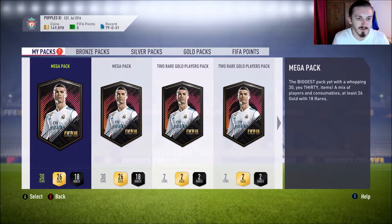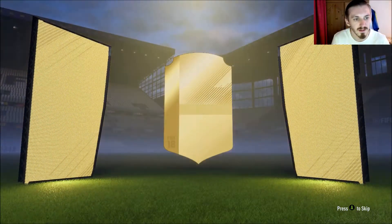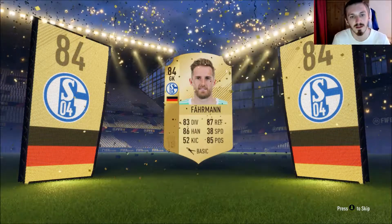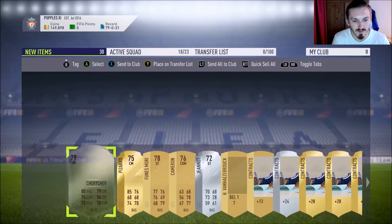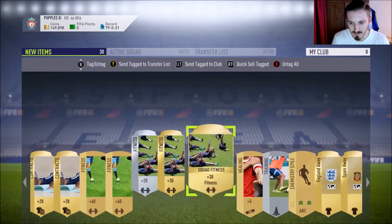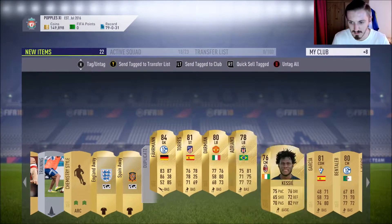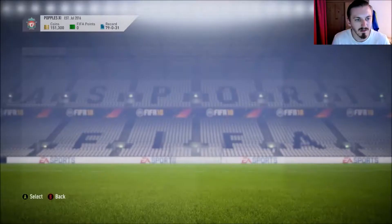Moving on then to the 2 Mega Packs - the 35k packs. If you saw last week's video, you'll know that we didn't get anyone in these - I think 84 rated was my highest. And we get boards in this one to start us off. It's going to be Forster, 84 rated. Not too bad. I think I already have him though, so I will send him to the trade pile. I'm going to sell all these guys on the trade pile and discard the rest.